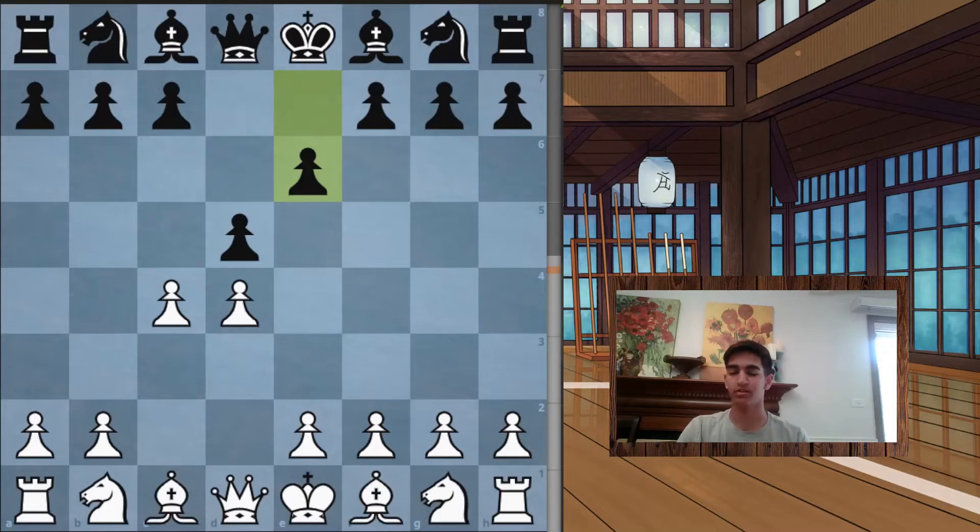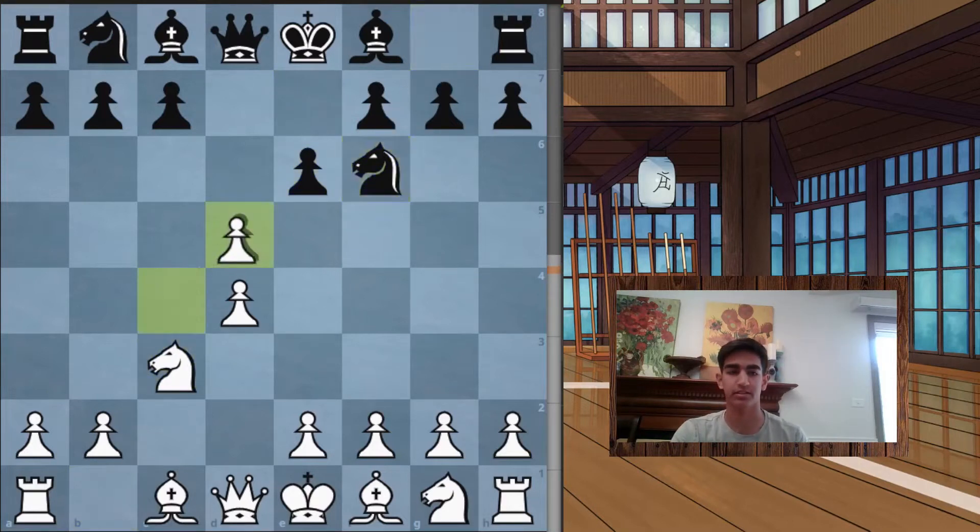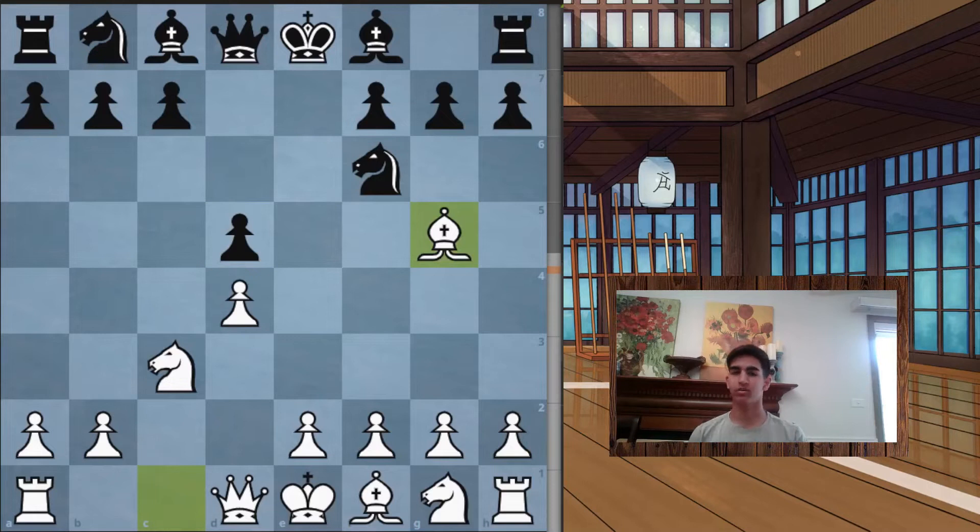Development generally follows with knight c3, knight f6, and then I take on d5 — just an exchange — and after black recaptures we have bishop g5, pinning the knight to the queen right away. This pin contributes to center control similarly to in the Italian, where the immobilized knight means those two central squares come under further control by white. Black generally responds with bishop e7, guarding the knight and breaking the pin, which mobilizes the knight again to control the center.